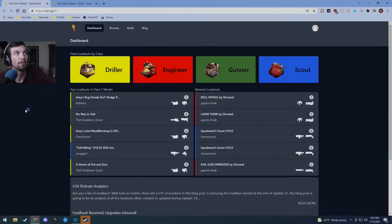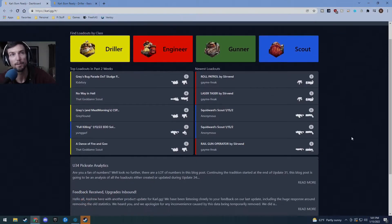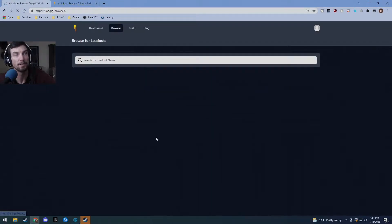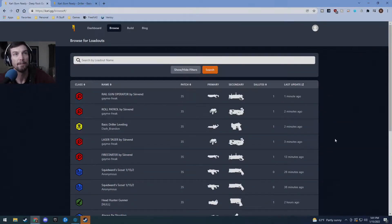So I wanted to introduce Karl.gg. I am not affiliated with this website, but it's a build website and you can look up builds for every class. There are a lot of different filters you can browse, and recently I created a profile on here so that I could start making builds and sharing builds.